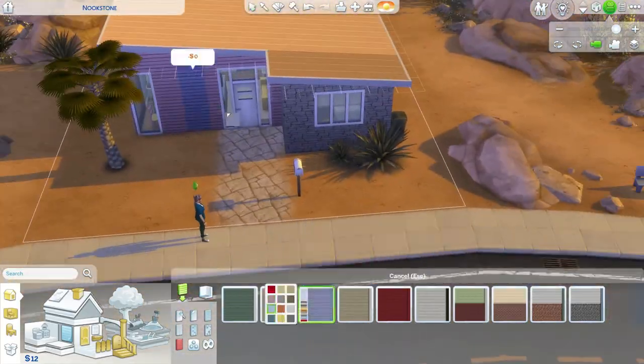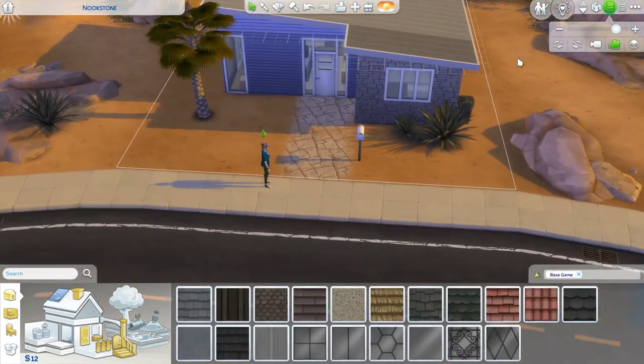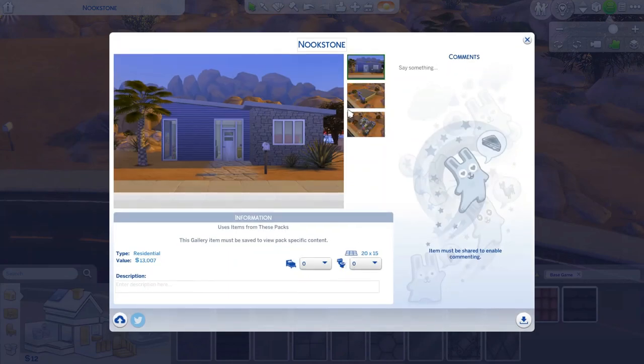I'm just putting a couple of last touches on the outside because I decided the white was a little bit boring — I went with blue to make it look a little prettier. So this is on my gallery — it's called Nookstone Reno. If you want to download it, it's base game only so anybody can download it and play in it. If you liked this video, give it a big thumbs up and subscribe with notifications turned on so you'll know next time I post. Comment down below what type of video you'd like to see me make next — I'm always open for suggestions. Alrighty, I'll see you guys next time. Bye everyone!